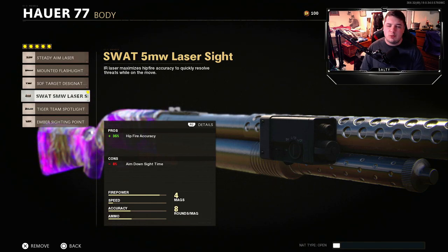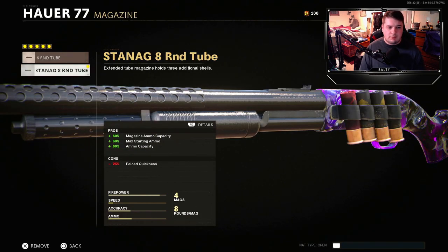Next I went with the 8 Round Tube. The reload is rather slow and you're going to be getting into a lot of close-quarters engagements, so you're not really going to have a chance to reload. Eight bullets is the perfect amount to take on a bunch of gunfights.